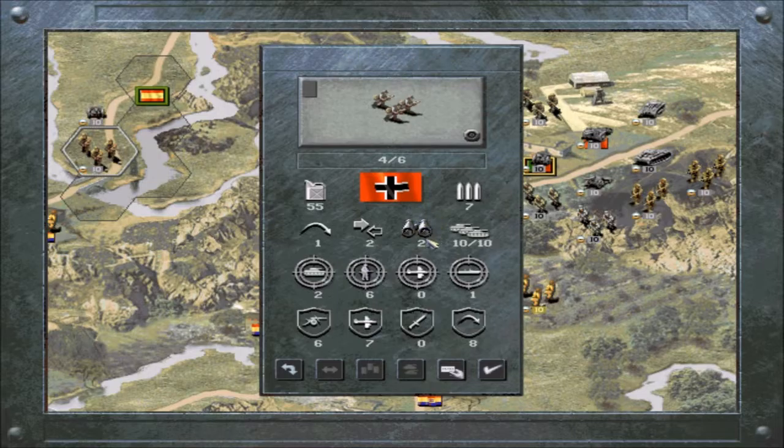Spotting range — two hex squares away is how far this unit can see. So if there's an enemy unit as far away as this mountain, it will spot it if it's a distance of two hexes away, but anything beyond that it won't.